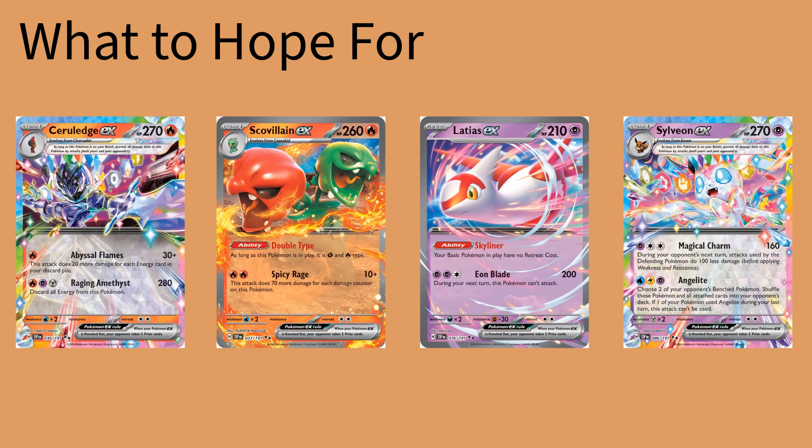Latias EX is a great card in the pre-release format and also just in general. It does make your basic Pokemon have no retreat costs, so this is an excellent card to play as a utility card on your bench if you're really into switching. You could use this with Iron Valiant EX — make it so they can switch automatically without having to worry about having the booster capsule. And then there's a Sylveon EX card as well. Magical Charm does 160, and attacks used by the defending Pokemon do 100 less to Sylveon, which is pretty cool. And then Angelite lets you choose two of your opponent's bench Pokemon and shuffle them into your opponent's deck. Pretty solid cards there.